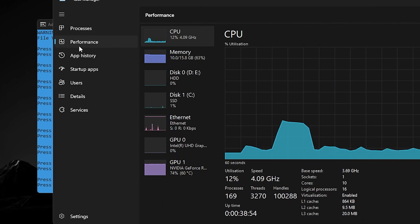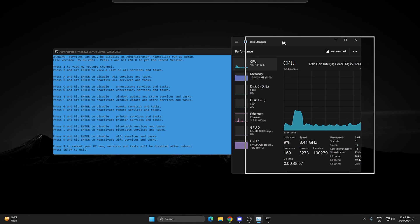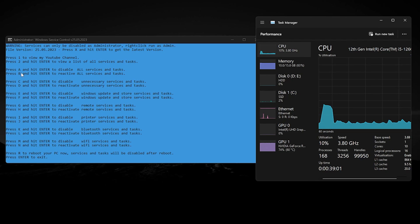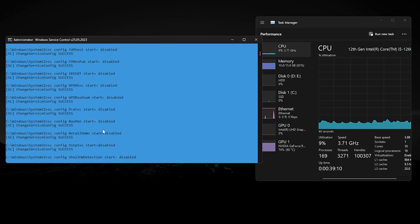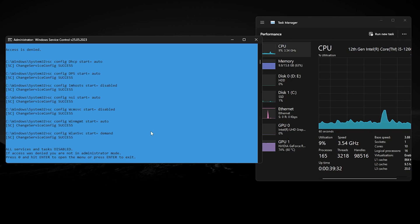Let's start the optimization. First, open Task Manager, go to the Performance tab, CPU, and check the processes running right now. Now press A from your keyboard and press Enter to disable all Windows services. This will start disabling all the services on your PC.